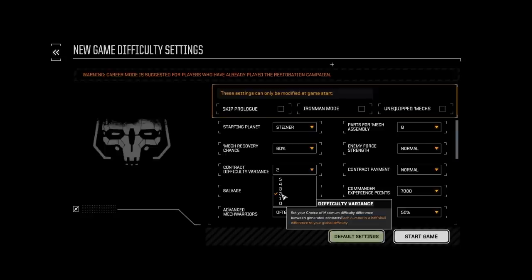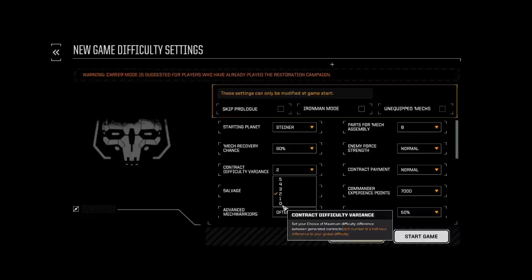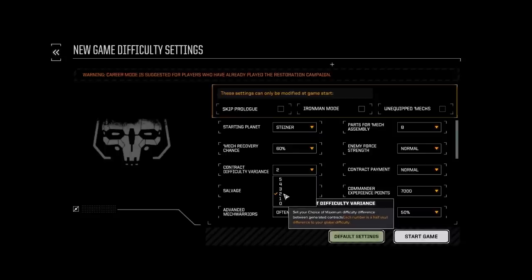I like to run more than one lance later in the game, so I'll change this to five. Which means if I'm operating at a three-skull rating, I'll still get half-skull missions and five-skull missions, so my higher-level lances can take on tougher contracts and my lower-level lances can take on lower contracts. You can start at zero so it's forced to whatever your level is. One or two is a good idea for an easier start — you'll still get half-skull missions and be able to do things a little easier.